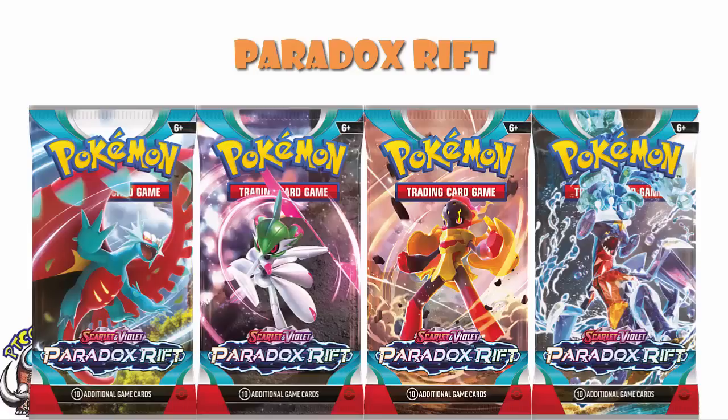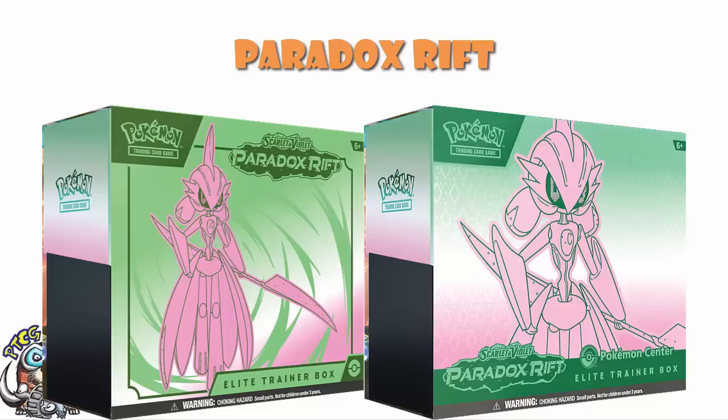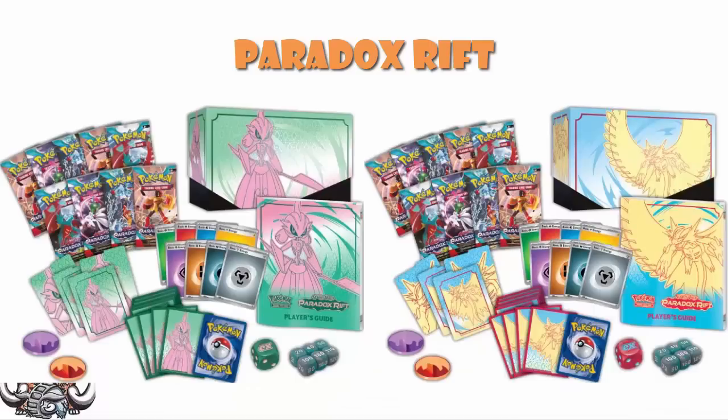You're also going to have the Elite Trainer Boxes. As normal, there are two different versions. But there are two different ones, each of which has two versions. We've got the Future or Iron Valiant Elite Trainer Box, which has a regular and a Pokémon Center exclusive. And then we've got our Ancient or Roaring Moon Elite Trainer Box, which also has a regular and a Pokémon Center exclusive. The regular version is going to be exactly the same as the Pokémon Center exclusive — the differences are going to be twofold. The Pokémon Center exclusive is going to have two extra packs of cards, and it's going to have a second promo with a Pokémon Center stamp in addition to the normal one.